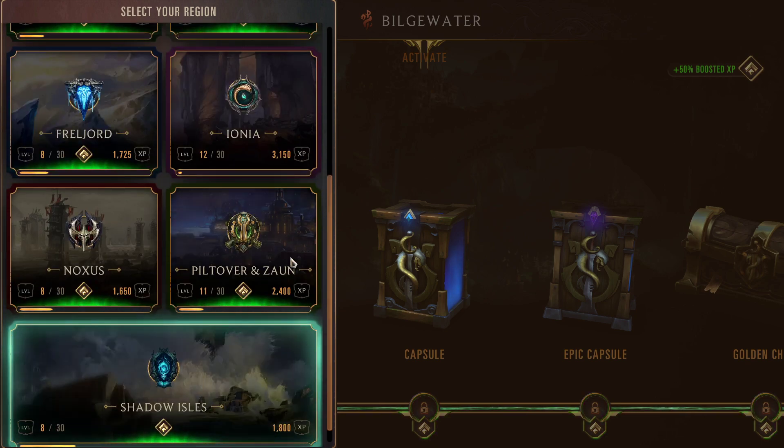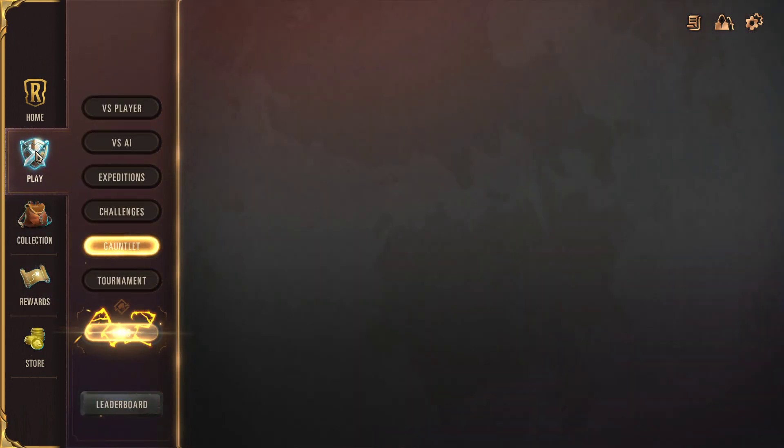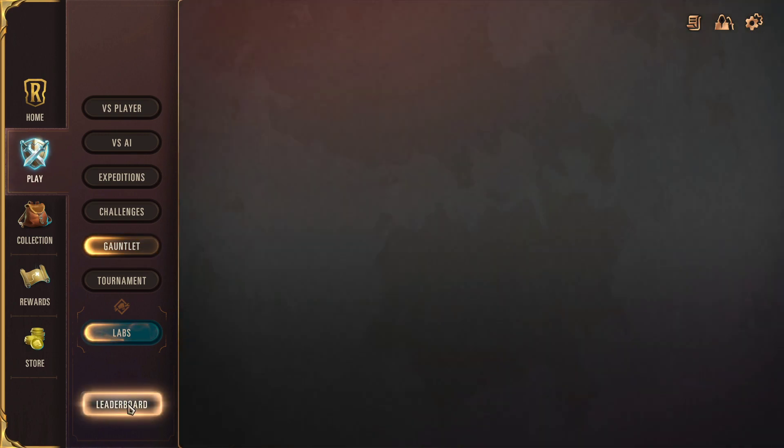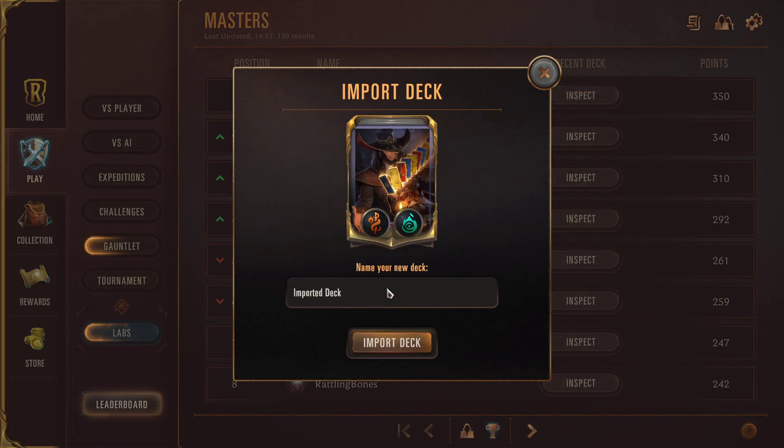I'll let you decide which one you want. Here are some resources you can use. If you go over to the play icon in the very bottom, you'll see this leaderboard button. The leaderboard button will show you what's being played by the top players in the game based on their rank. You can inspect them and see what kind of deck they're playing — these are the regions. So if you go to the top decks...